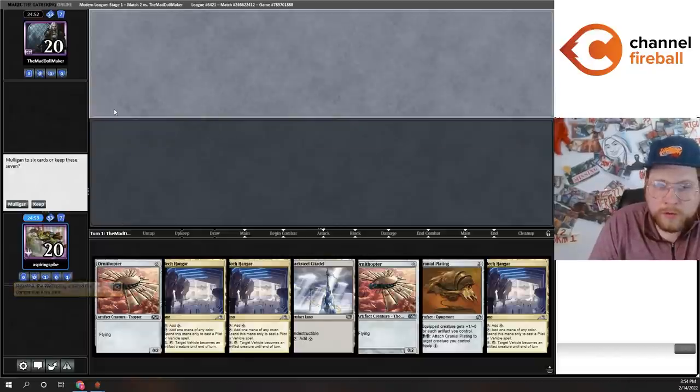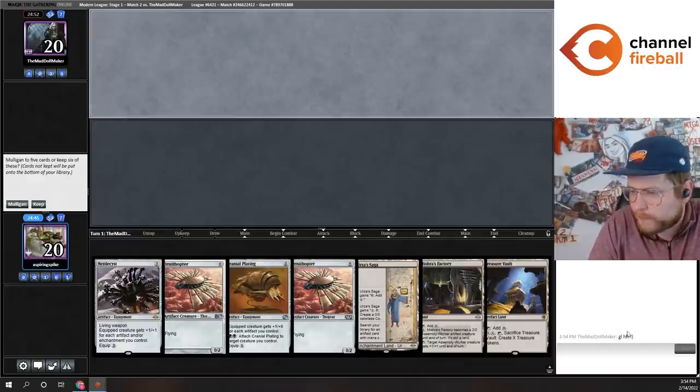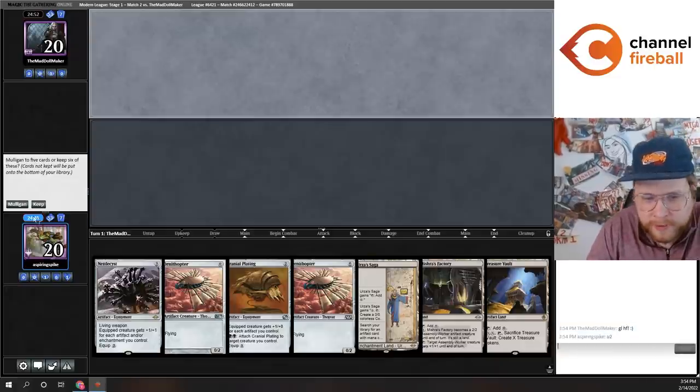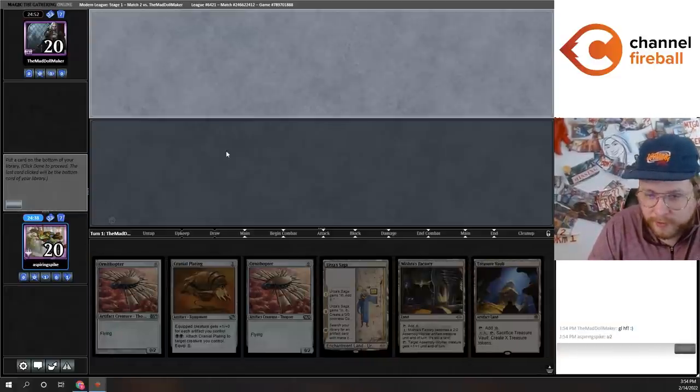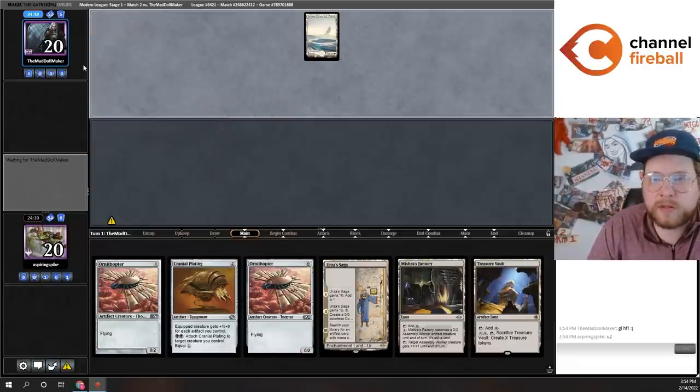We are on the draw for match number two. Hand definitely has two mana lands, so we're going to send it back. The new hand has a pretty good ratio of lands and spells. I think I'll keep this and put back the Nettlesyst since we've got the Saga — Saga basically makes two Nettlesyst tokens.